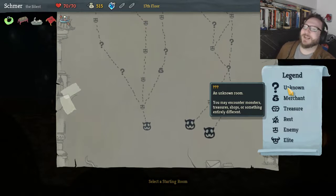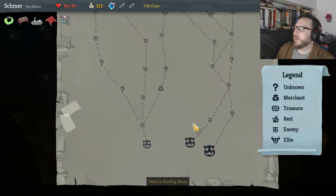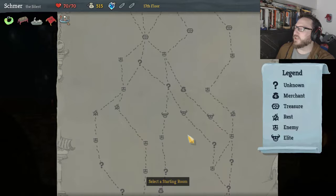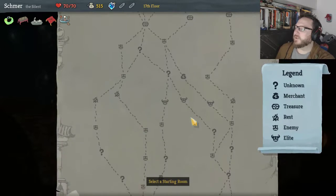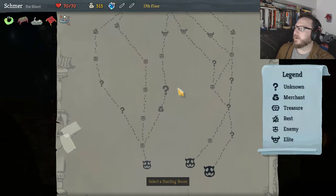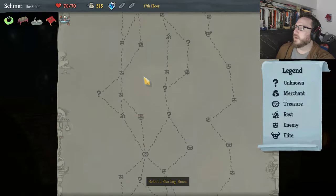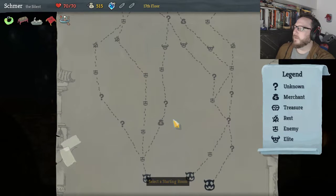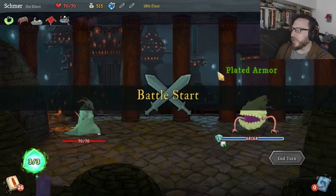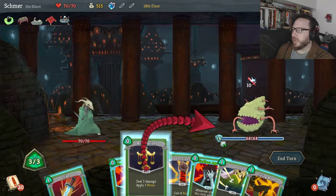Hey everybody, I'm Zach, this is Smirkadabber, and welcome back to Slay the Spire. We're in Act 2 and we definitely want to hit up the earliest shop possible, and multiple shops if possible. We can get two here if we're smart — we've got to go here, here, here. We do have to fight a mini-boss, but then we get a couple question marks and a bunch of camps. The beginning of this is going to be much more difficult than the end.